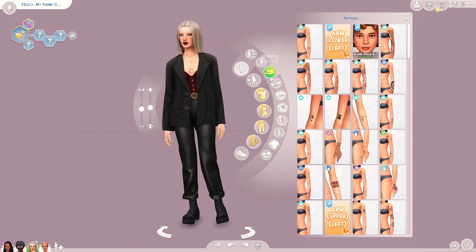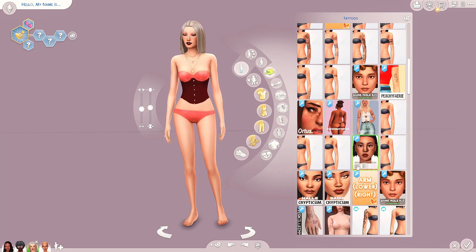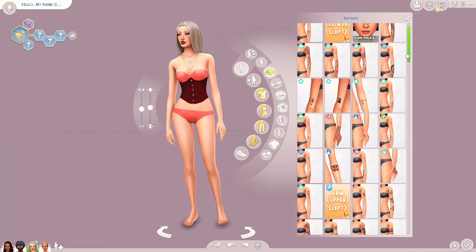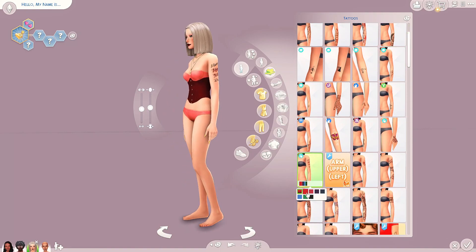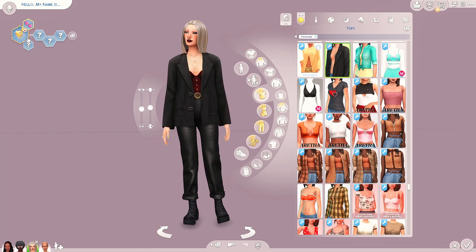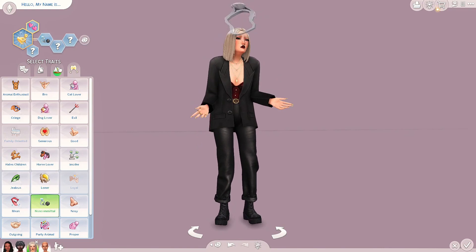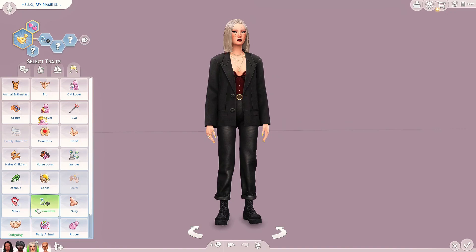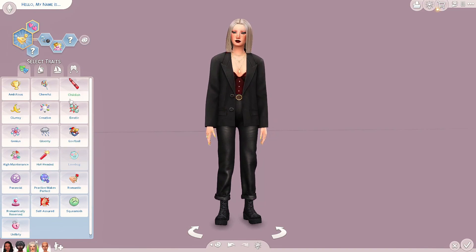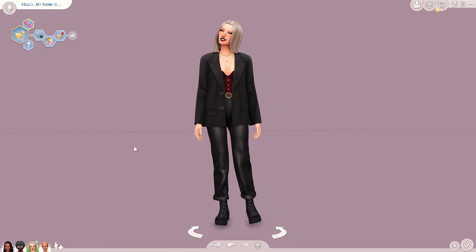Because this is our serial romantic, we have to do it - we have to do the new tattoo. She's going to get the crossed-out names. I wish there was a way to sort the tattoos by pack but you can't. We'll go all black for her - you won't be able to see it but just know this is who's got it. For traits, we'll make her non-committal, self-absorbed, and of course romantic. This is our serial romantic - I think she turned out really cute!